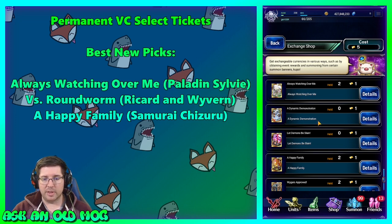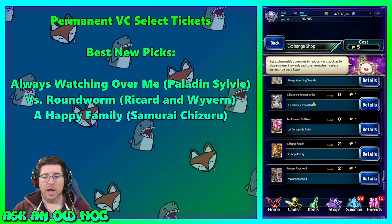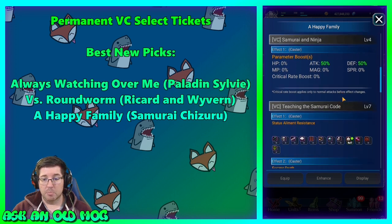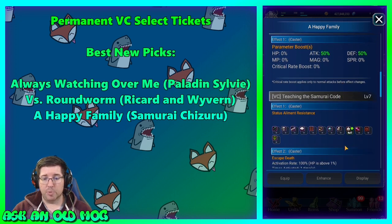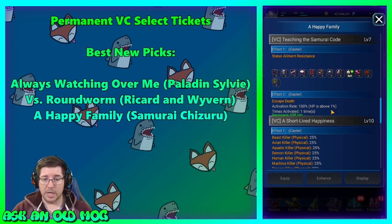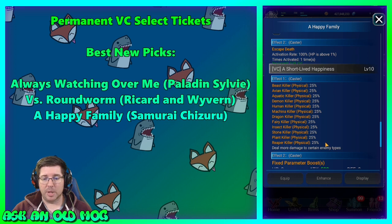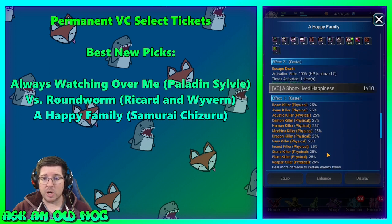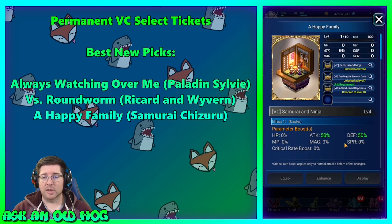Dynamic Demonstration and Let Demons Be Slain from the Warriors Prayer units are very skippable. The Happy Family from Samurai Chizuru gives attack and defense 50, null stop, evasion of death one time, killers for every race for FFBE units, and attack 500 for FFBE units — very very good. This is a solid card for attacker units in FFBE. If I hadn't already had two of these, this would be one I'd be picking up — similar to recommending Kaito's card last month.